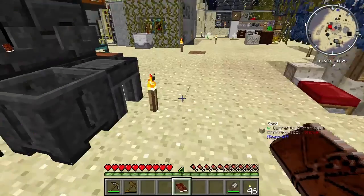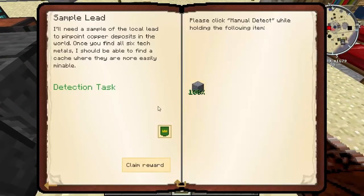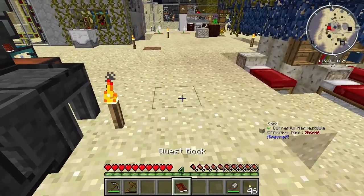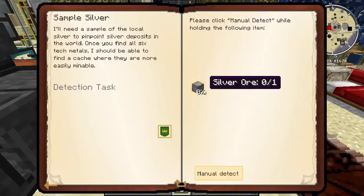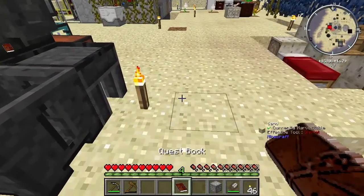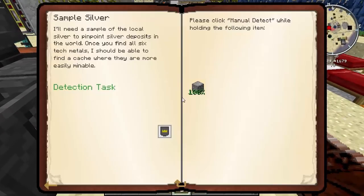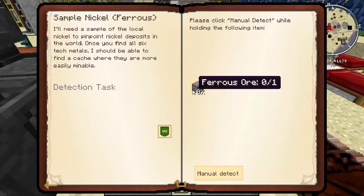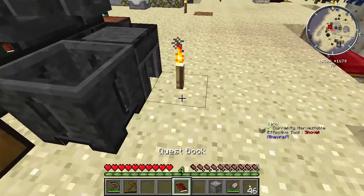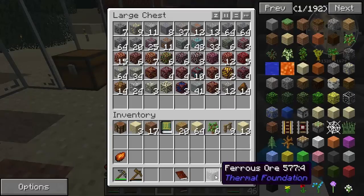That is that one done. Sample lead - there was some, I saw some. Again, that is pretty rare as well. Got it twice there. Silver ore. Nickel - so we need a bit of ferrous, which is there. Nice.